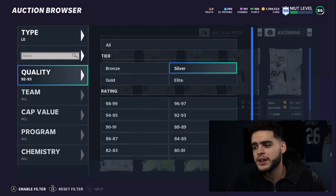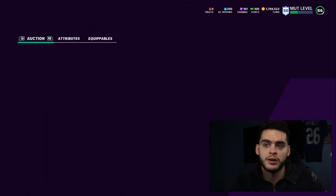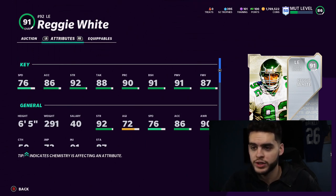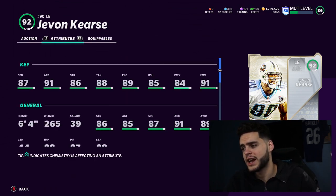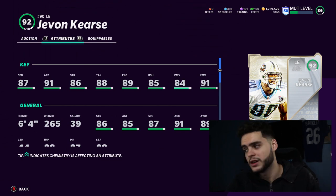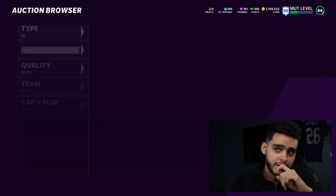For left end, it depends on whether you care more about block shed or pass rushing. Reggie White gets both a pass rush and block shed threshold, so if you want a guy who can stop the run and the pass, he's your guy — decent athleticism, above 90 power move, above 90 block shed, and above 90 play recognition. If you want a meta pass rusher like Lawrence Taylor's style, Javon Kearse is your guy — he can get up to 96-97 finesse move with 88 speed and 92 acceleration, making him very hard to stop.